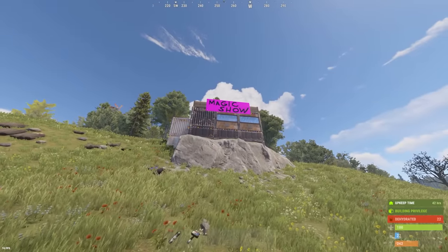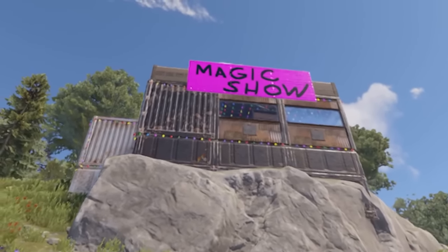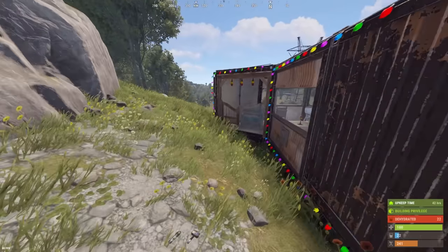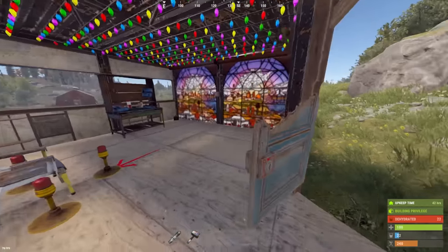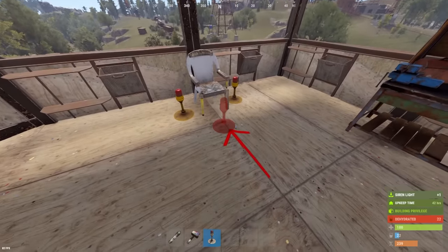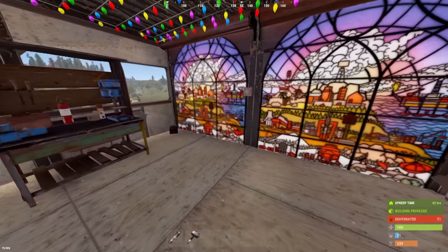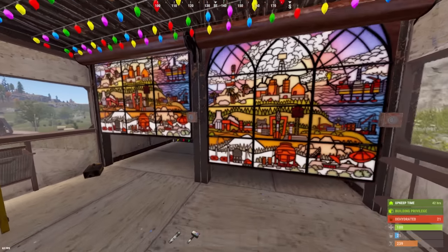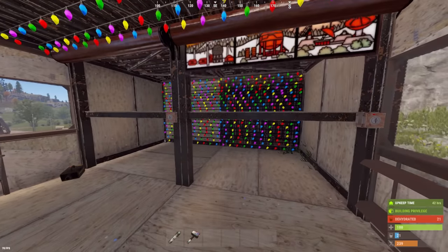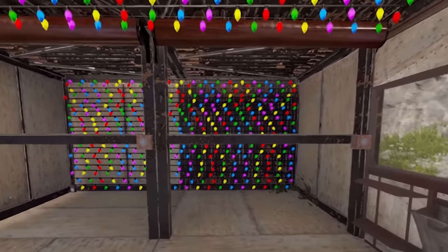My latest masterpiece is completed. The magic show is now open for business. So how the trap works is we bait people into our magical show, they sit down in the magical chair, and then as soon as we place an item in front of them, they won't actually be able to leave the chair, which allows us to open up these doors and blind them with the strobe lights — which I haven't placed yet. I still have to do that.